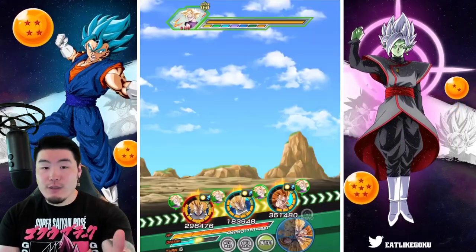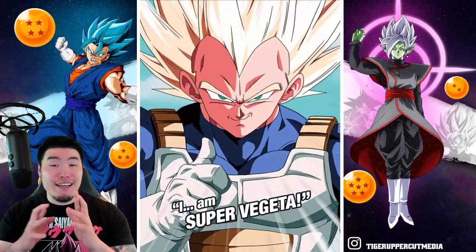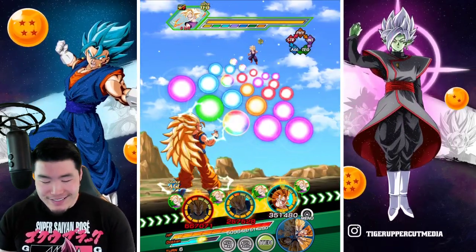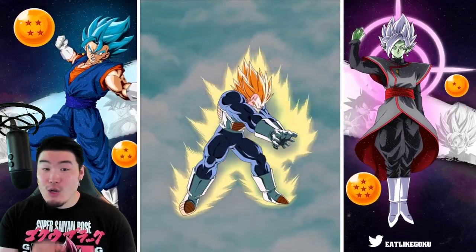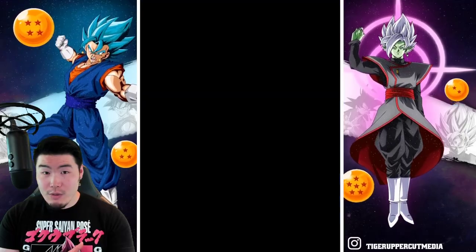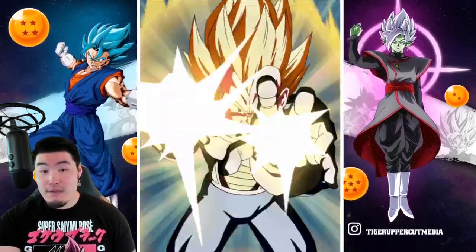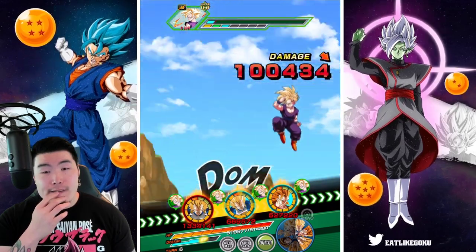Let's pop the active skill for the Super Vegeta — 50% attack boost. It's a 50% chance for an additional attack, and it's gotta proc at some point. We're getting just over 7 mil attack stat with guaranteed crit — going to do some really good damage. No additional super though. Okay, it's a step in the right direction. At the very least this will allow the AGL Super Saiyan Vegeta to get some attacks off, which we really needed. That's four attacks right there.